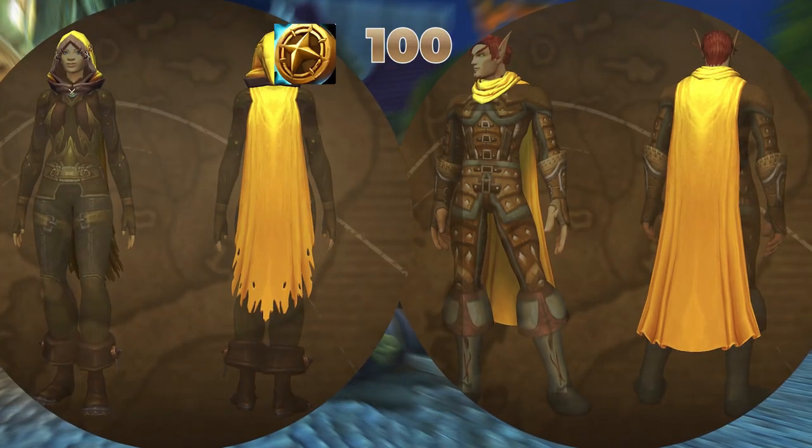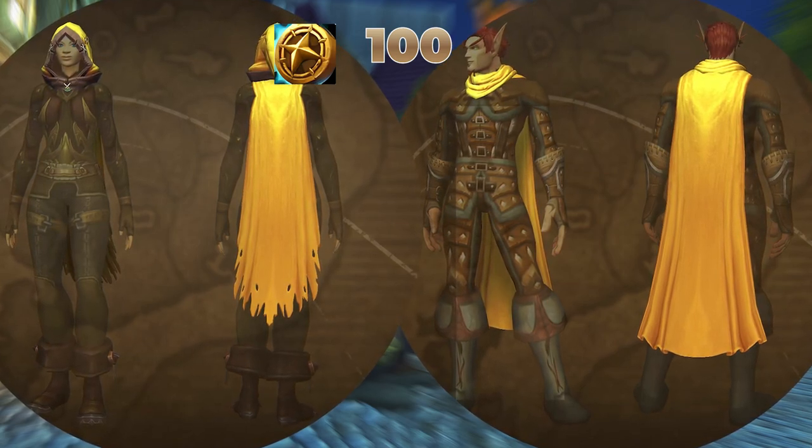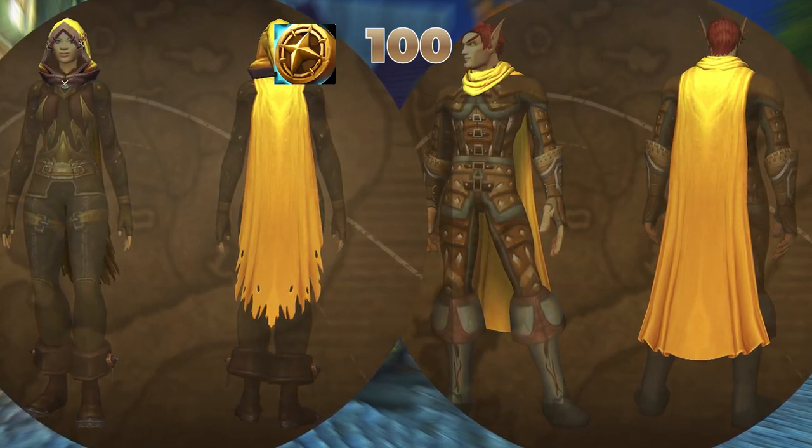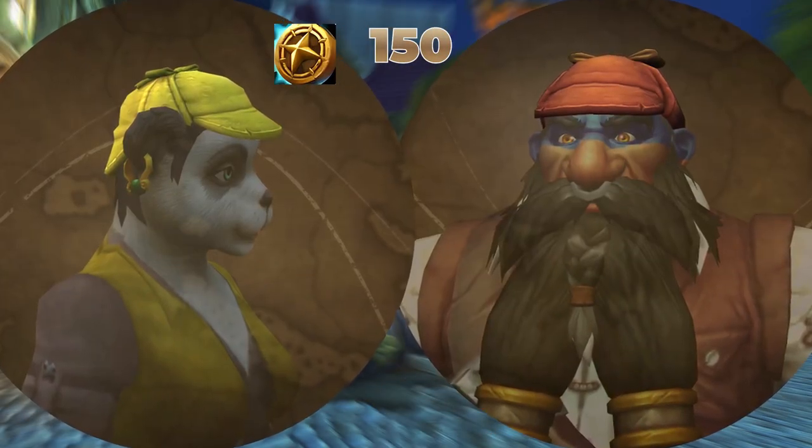The Ensembles, Wanderer's Sunny Trappings and Vagabond's Sunny Threads for 100 Tender. Probably my least favorite color to date, but I'll still be picking these up. Burgundy Cap and Yellow Tweed Cap for 150 Tender.